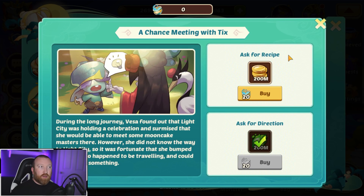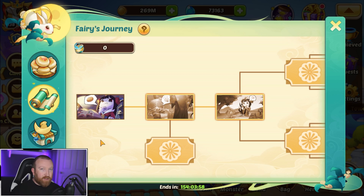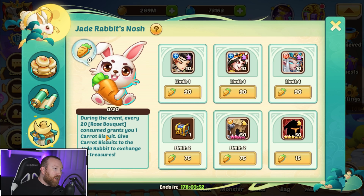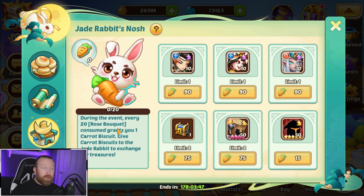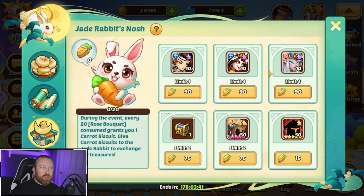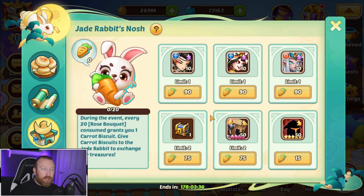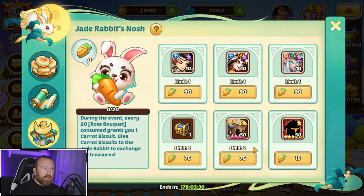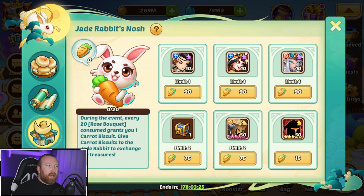That pretty much covers the fairy's journey. Again, this is the big trick: don't go for the gold, go for the spirit. I'm sure a lot of you already did that - that's why I say always wait for us to figure this out before you do it, but I know people get impatient. Next up we have jade rabbit's nosh. Essentially every time you spend your rose bouquets in the campaign shop you will get a carrot biscuit. They did raise the cost from the original spoilers, but the ratio you get is still better.